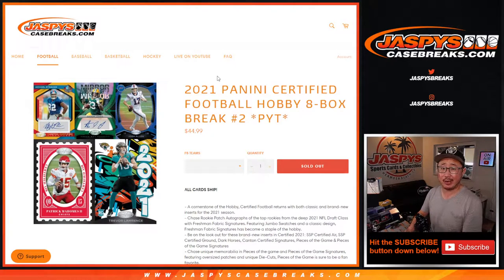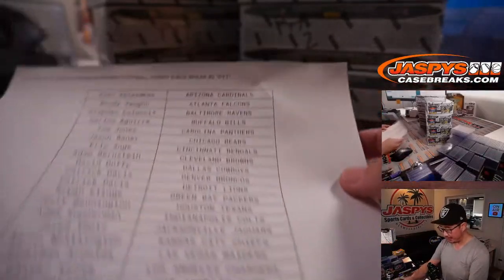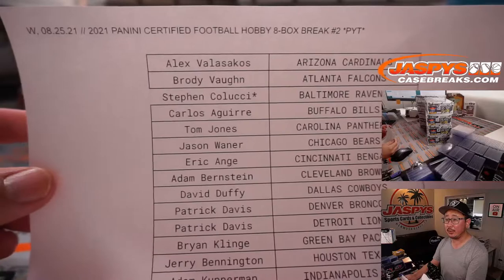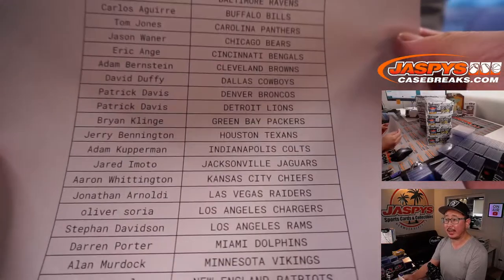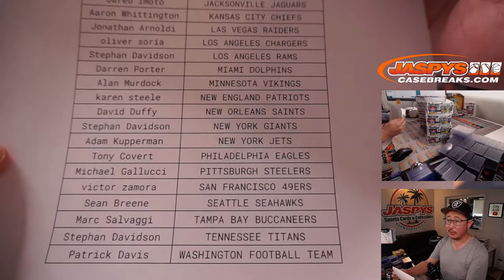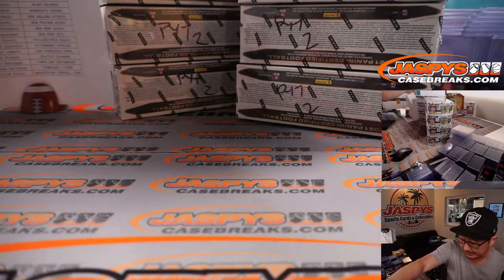Hi everyone, Joe for Jaspi's CaseBreaks.com. Happy new release day. We got 2021 Panini Certified Football 8-Box Pick Your Team 2 coming at you. All cards shipped. Big thanks to SC for getting us to Breaksville on Pick Your Team 2 — second half of the case that we opened up a little bit earlier today. Thanks to everyone else, of course, from first spot to last spot and all the spots in between, thank you for getting in.